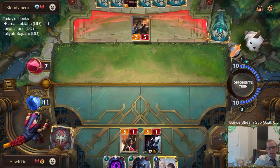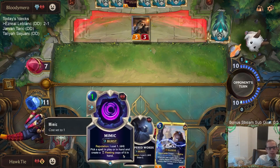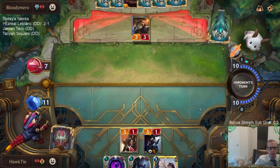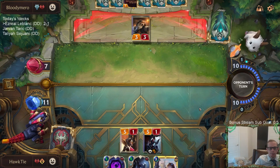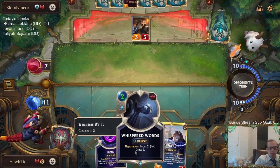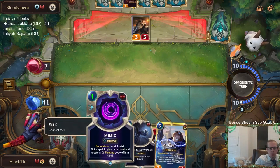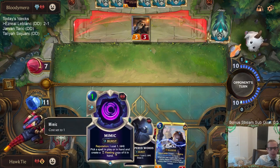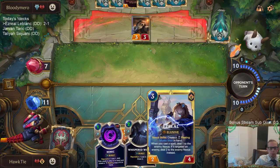That's a great draw — another Mimic. Right now another Mimic is my best card. If we get a second Mimic, we can combo-kill them. We can either Mimic Whispered Words and draw two, or just draw two with Whispered Words, hope we hit another Mimic, and have our double Mimic Ezreal combo.